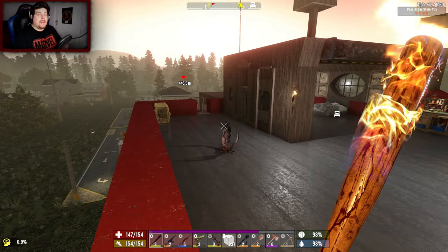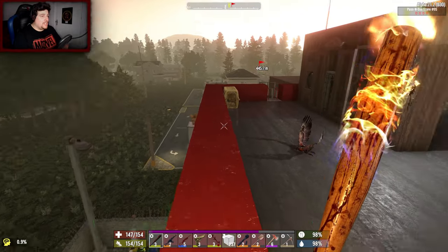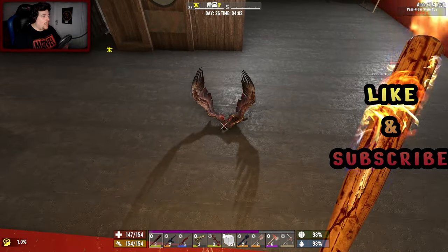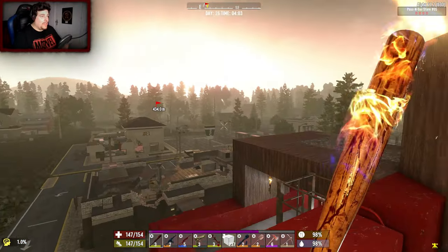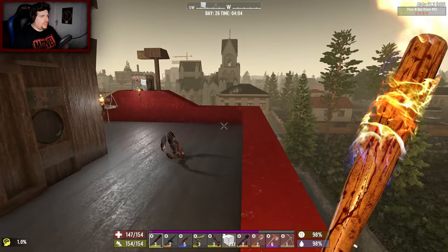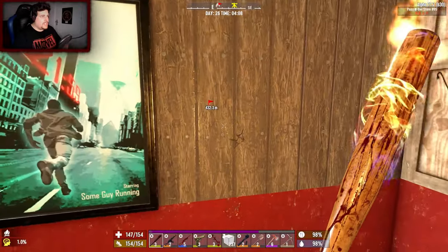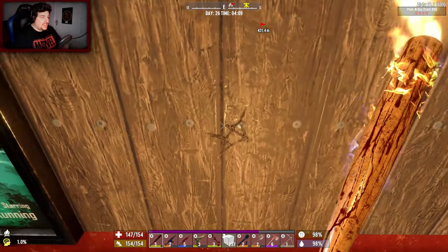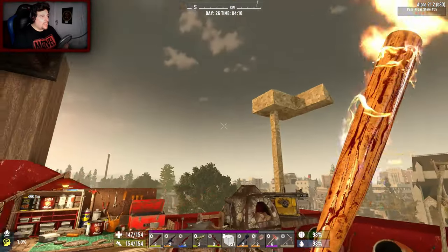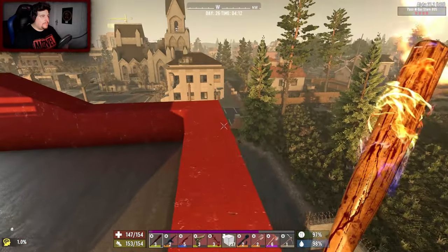What's up everyone, this is Big Chips Gaming and welcome back to 28 Alphas Later overhaul mod in Seven Days to Die. It just turned daytime and we just took out this chicken — it absolutely flew straight to me from over here somewhere. Didn't realize they were in the pine forest, and the little rascal took a chunk out of me. That is how much damage that is.